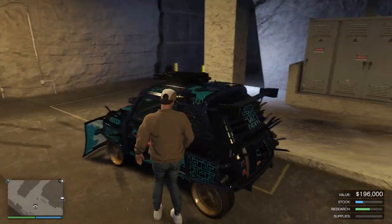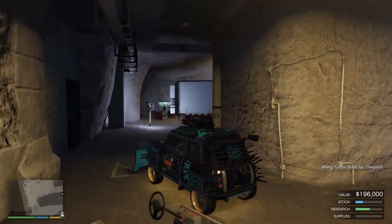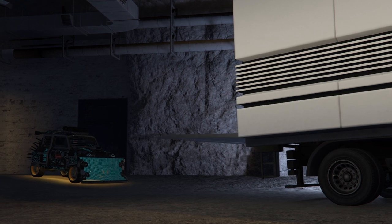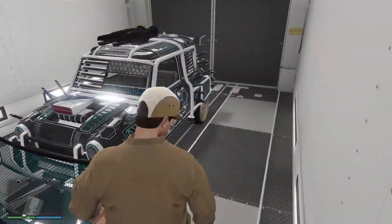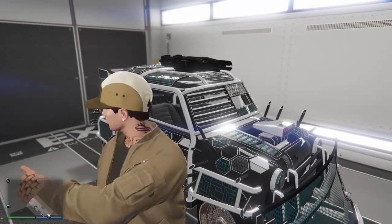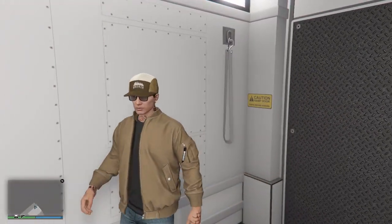Alright, I just got to my bunker. The Future Shock AC — or whatever car you're duplicating — should still be there. Get in, take it up to the back of the MOC, and this is when the actual car duplicates. Click right on the d-pad — it's going to say 'personal vehicle storage is full.' Accept that alert and it'll drive in. The car in the facility is the original; the duplicate is the one in the back of the MOC. It'll sell for a little less than the original, but not by much. That's it — peace!